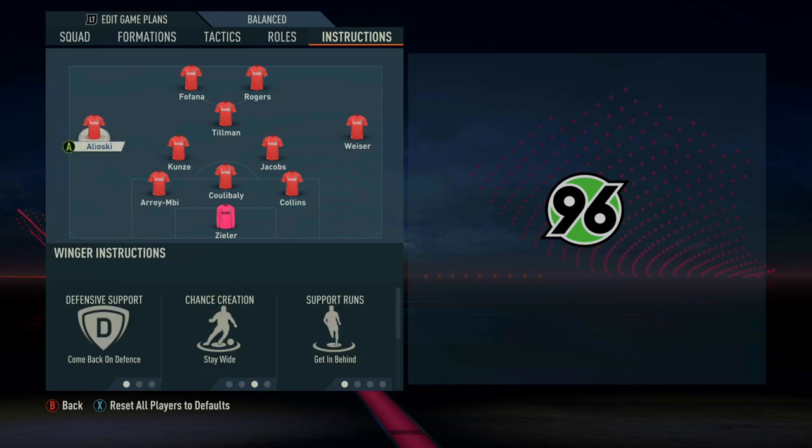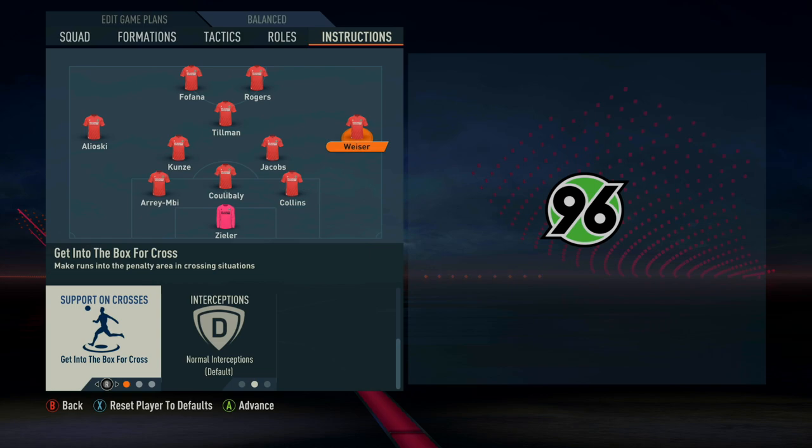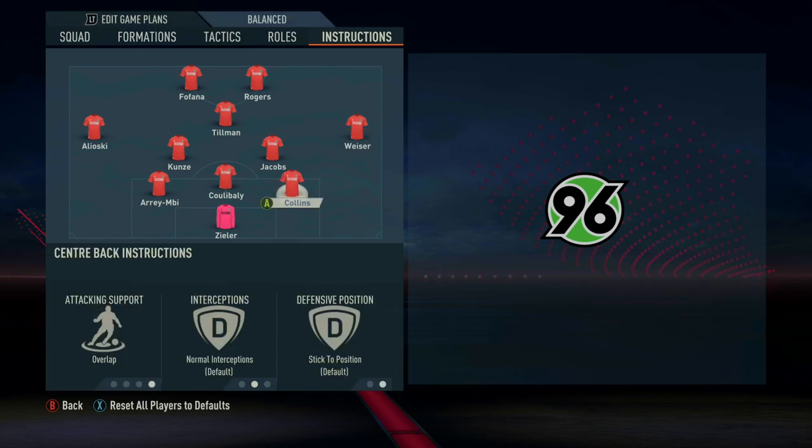With the two wing-backs — or wide midfielders in this case — they're both on the same instructions: comeback on defence for defensive support, stay wide for chance creation to maintain width, support runs on get in behind, and get into the box for crosses.